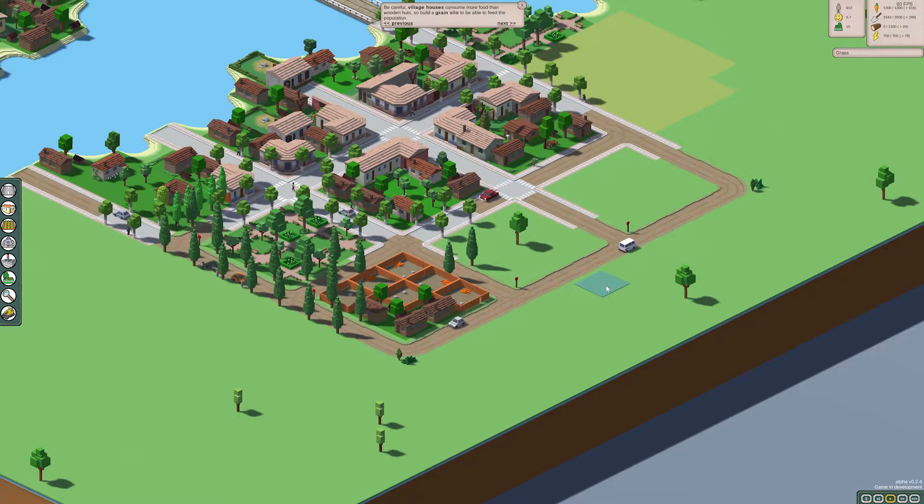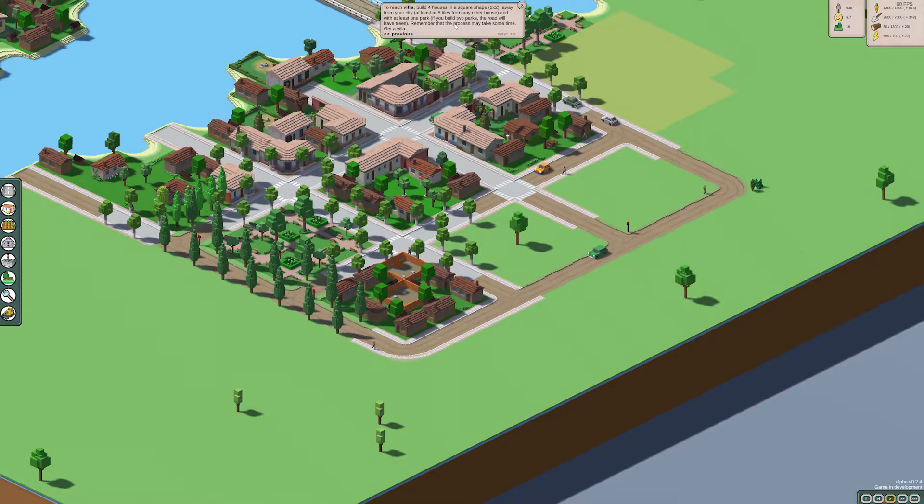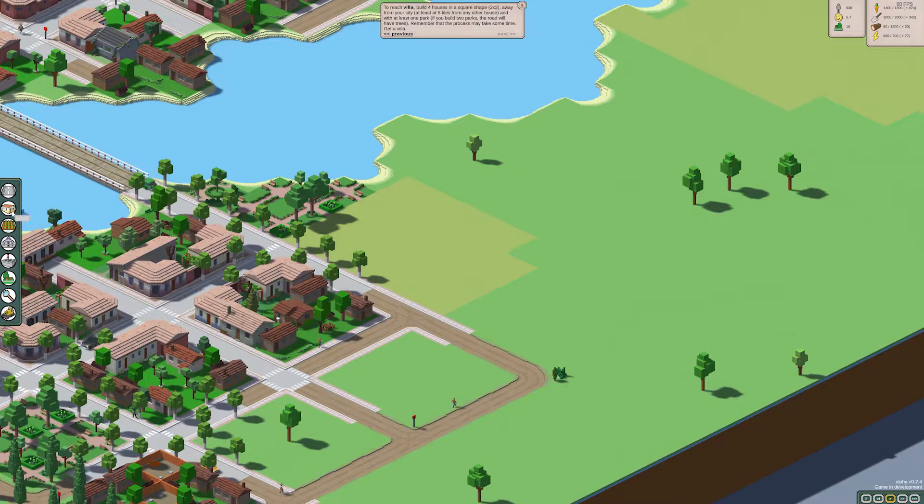Put the green silo. Okay, so to reach a villa: build four houses in a square shape, a two-by-two, away from your city, at least five tiles away from any other house, and with at least one park. If you build two parks the road will have trees. Remember the process may take some time to get a villa.